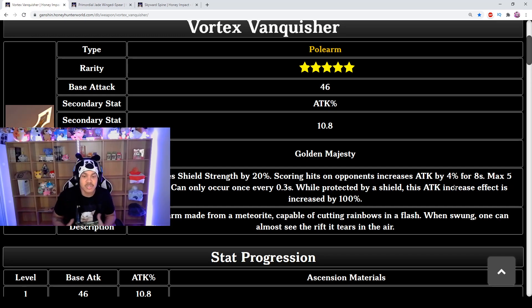He can be run with a four-piece Retracing Bolide, Gladiator's Finale, or a Noblesse Oblige and Archaic Petra elemental burst build. This weapon is really really good on Zhongli — it's the most recommended option since attack increases normal, charged, elemental skill, and elemental burst. It's a safe and universal option, strong on both defense and offense, making it extremely viable for Zhongli.